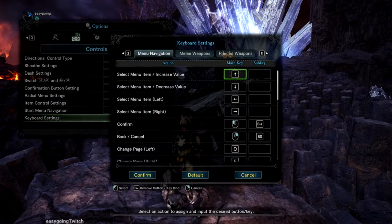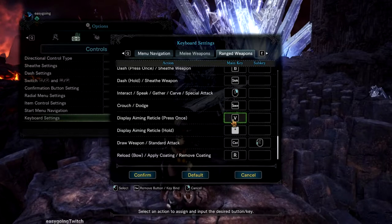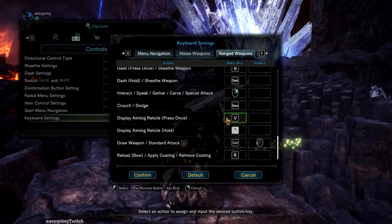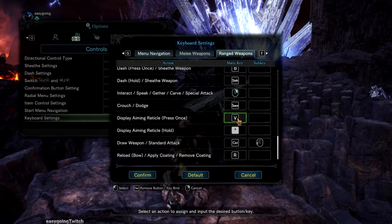Then go to keyboard settings. If you're using a ranged weapon, when you try to craft with C it's going to be bound to display aiming reticle, so I would just change this to something other than C.